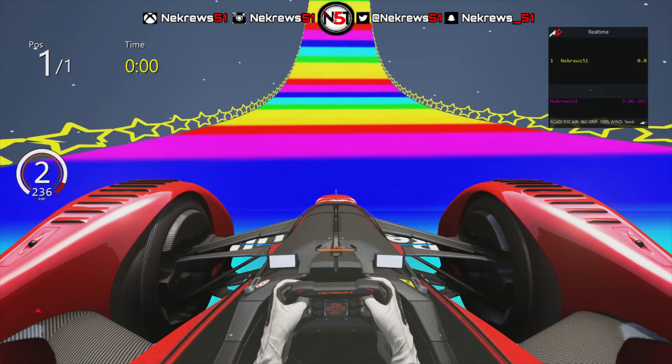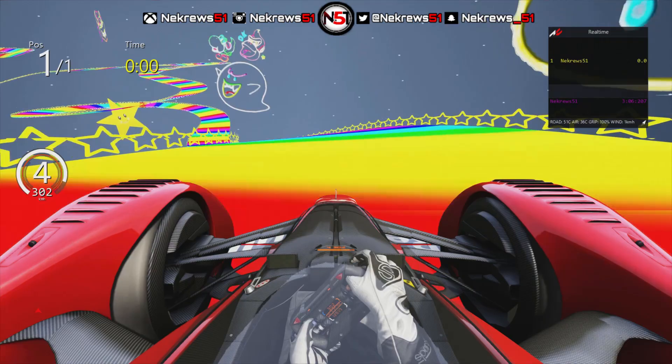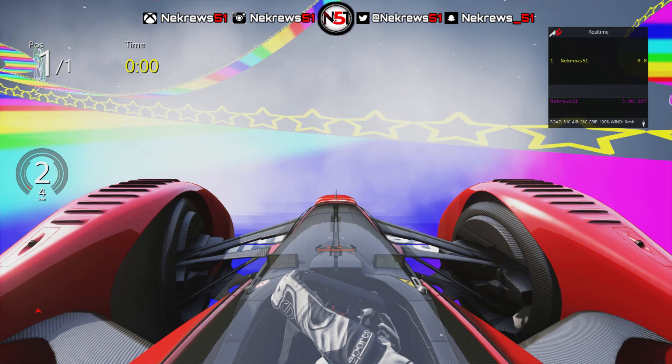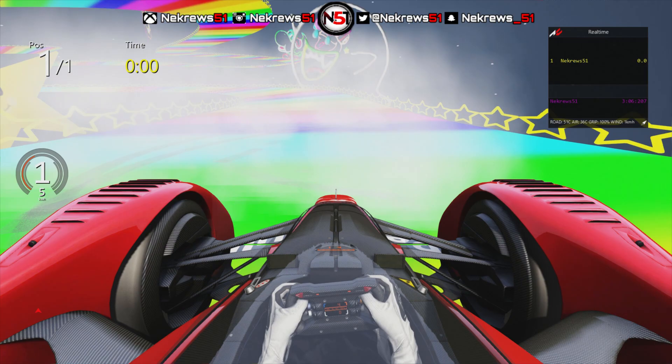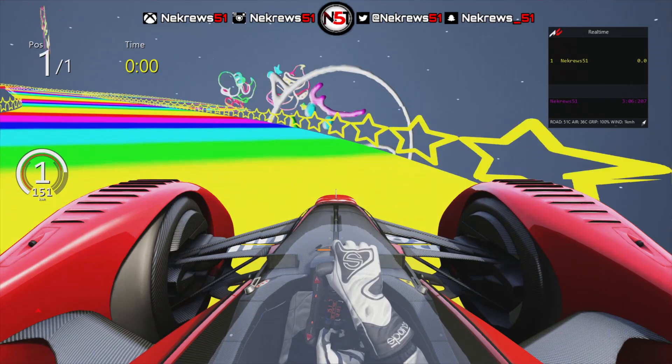So down this hill again — we obviously know not to go flat out next lap, because if we do, what happened before is just going to repeat itself. We've somehow spun across the track and the spin off the barriers actually corrected us and put us back on the track, which is quite remarkable.